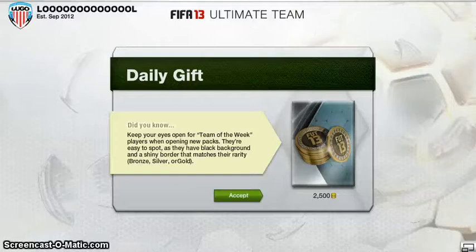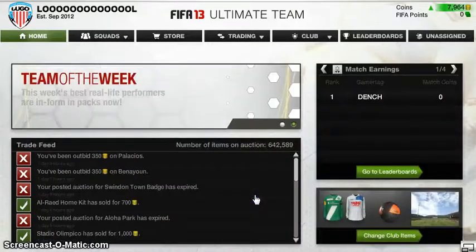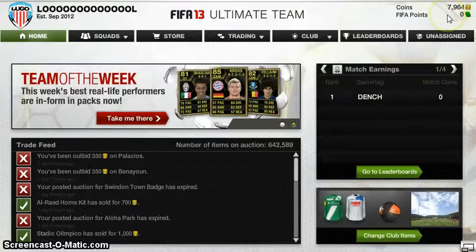Hi everyone, PezHD here and welcome to a new update on my FIFA 12 Ultimate Team. Today we've got the daily gift of 2,500 coins, which I'm really pleased with. This is twice I've had it now, so that's 5,000 coins just from going on the web app. At the top I've got just under 8,000 coins.